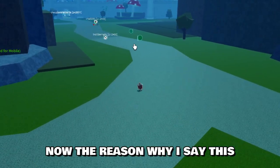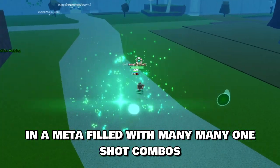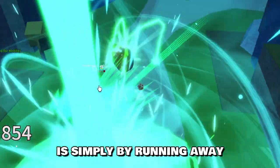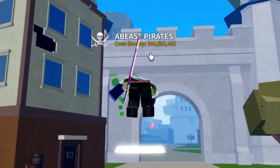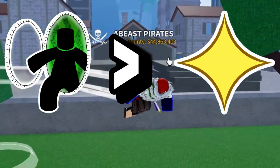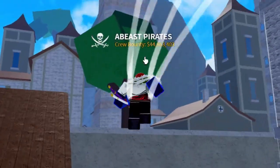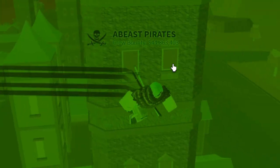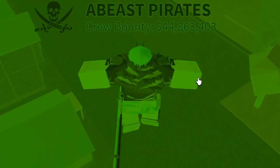The reason why I say this is actually very simple. In a meta filled with many, many one-shot combos, the best way to counter it is simply by running away. That's the best thing about Dor, because Dor is basically the best fruit to run away with. It's better than Light since Light does slow you down and you could still get hit. However, with Dor you could easily just use it to teleport to a different island, which makes it super easy to run away.